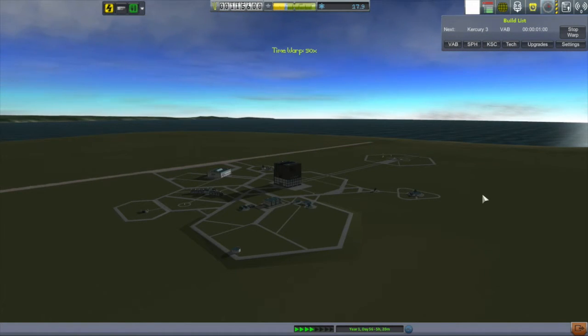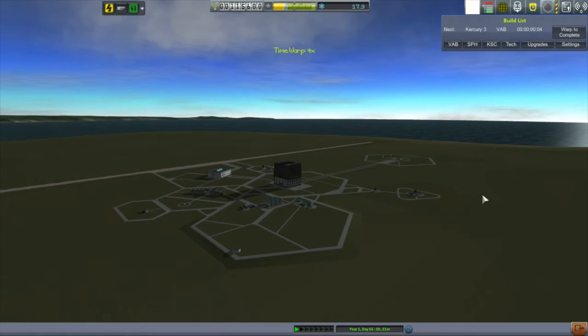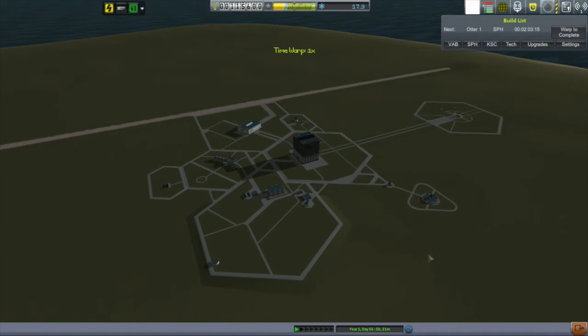Next up is launching the Kirk E3 once again, doing another one of these tourist contracts. I won't spend too much time with it since I've done my third one of these — I'll just show you that I've done it.